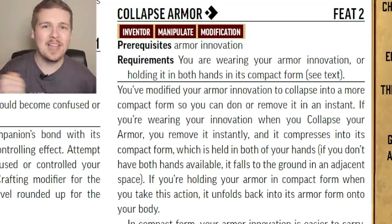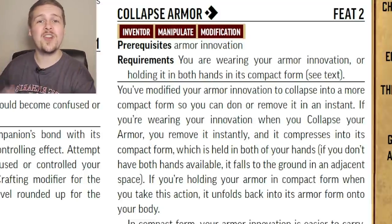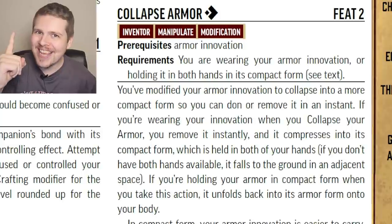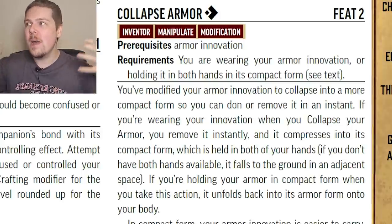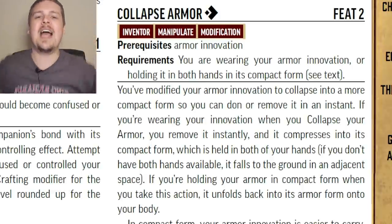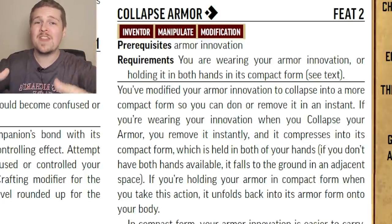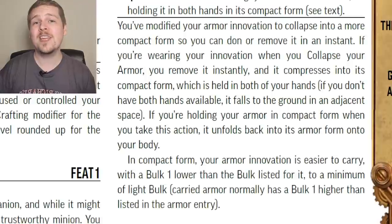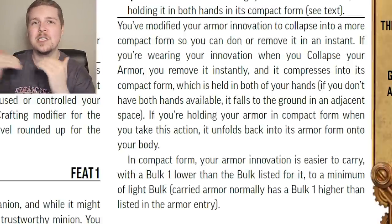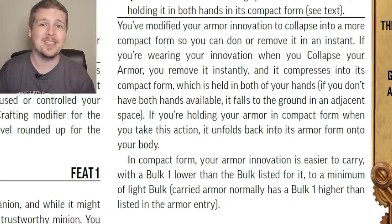At second level, we have Collapse Armor — only for the armor Inventor. You can don and doff your armor for a single action. Even if you have the big power armor, as long as it's on your body, for one action you collapse it into a single bulk package, and while holding that package, for one action it unfolds onto you. The bulk doesn't actually become one — it is lowered by one, so if your armor was already bulk one, it becomes light bulk instead.